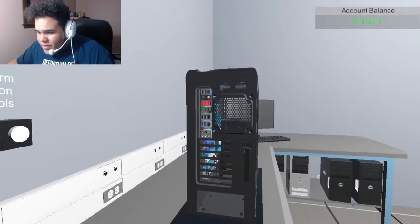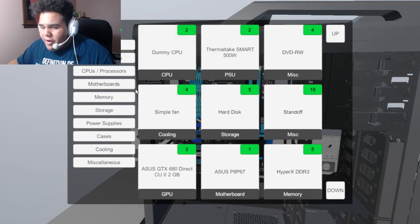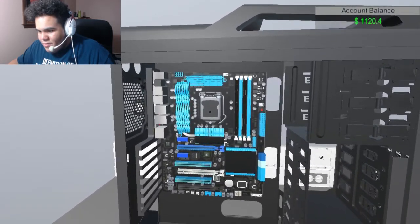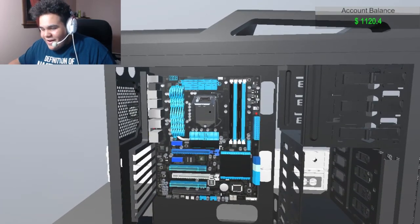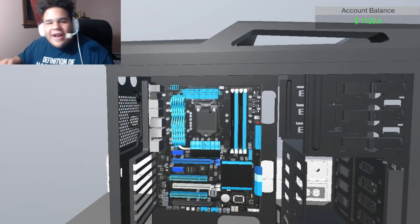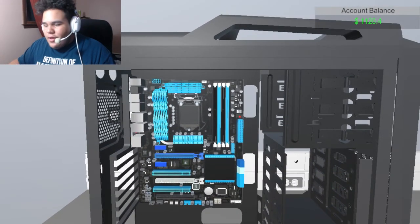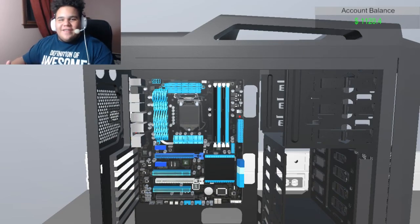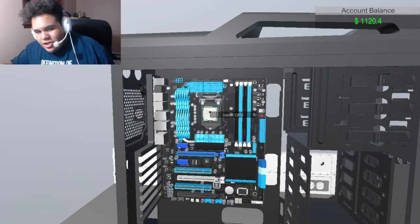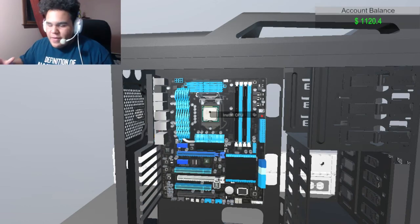Looking pretty nice — this is literally similar to my ASUS motherboard. Let's put on a CPU. There we go! Now here is the important part — it's actually simple to install, but it's a very delicate part. If you screw up, you screw up. When you install a CPU, the pins on the underside are very delicate — one bent pin and you've screwed your computer. CPUs are super expensive.